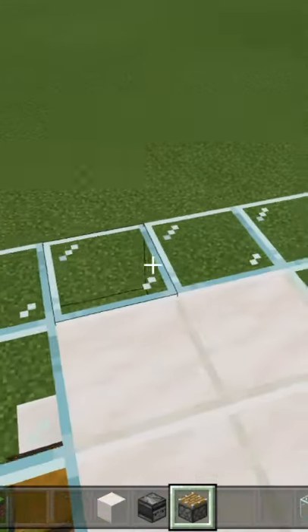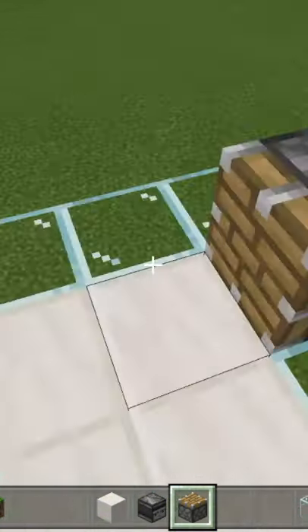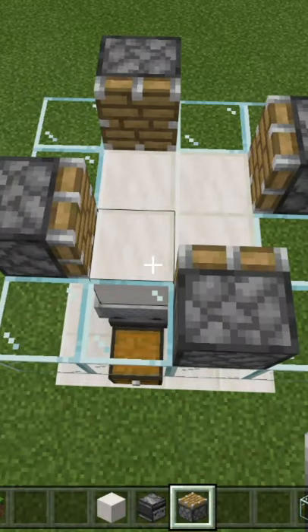Grab your pistons — one facing this way, this way, this way, and that way — giving you this layout.